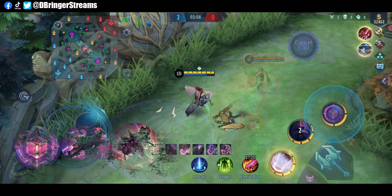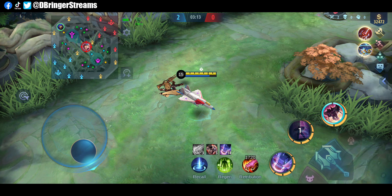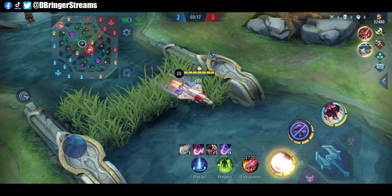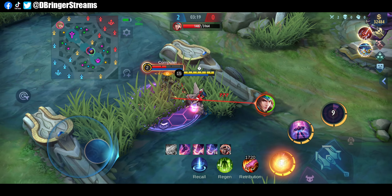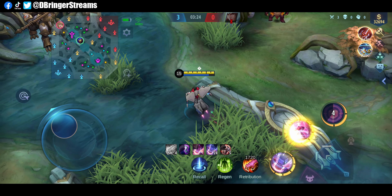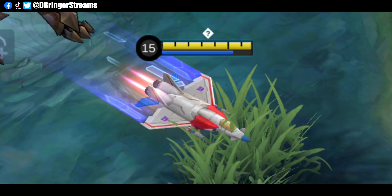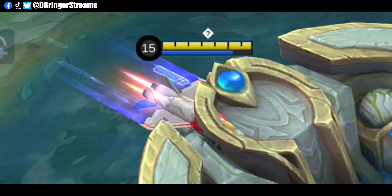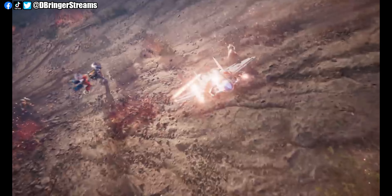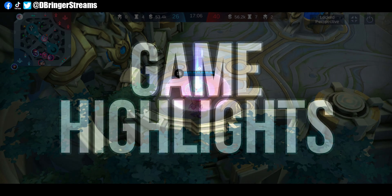His ultimate is pretty much one of the main reasons why you should get this skin. I mean, come on — Aldous transforming into a fighter plane, then flying towards his enemies and dive-bombing, is an amazing way of implementing it. It would have been nicer if the fighter plane mode had more emphasized outlines to further highlight the detailing of the model. Still, at its current state, it is already pretty good and really deserves some recognition.